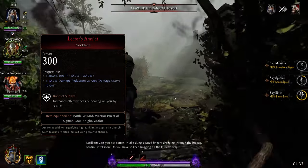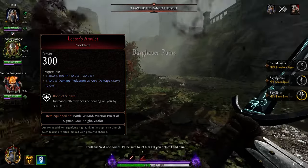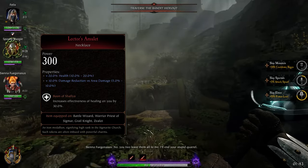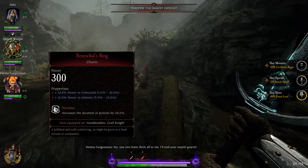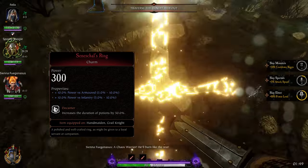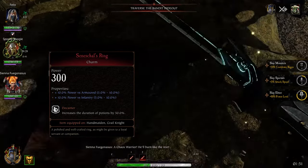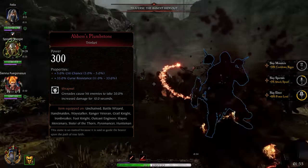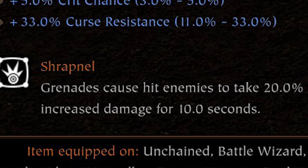For the necklace take 20% health and 10% damage reduction versus area-of-effect damage. I like Boon of Shallya because it increases the health from Virtue of Stoicism. For the charm take Power vs. Armored and Power vs. Infantry for breakpoints, and Decanter so you can stabby-stabby or slashy-slashy more times, or hit like a now-loaded dump truck. For the trinket take the bog-standard curse resist and crit chance.